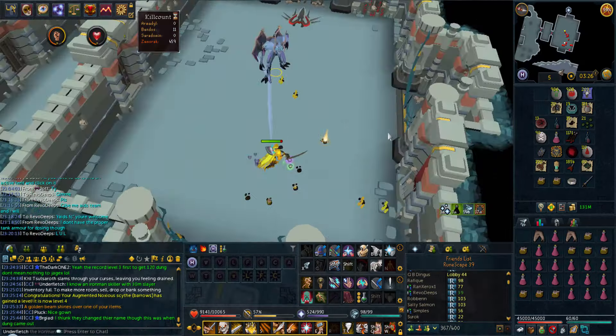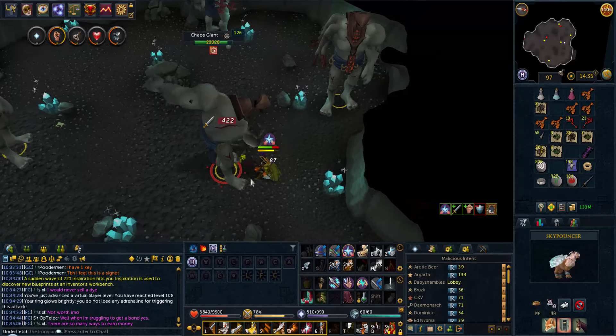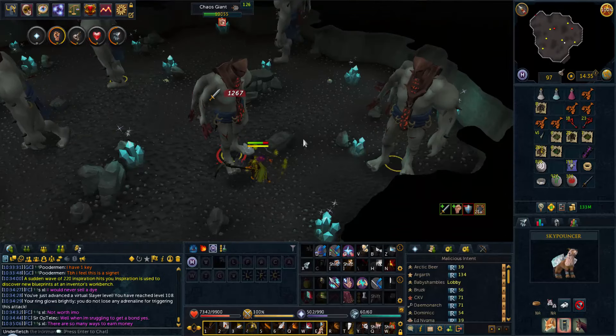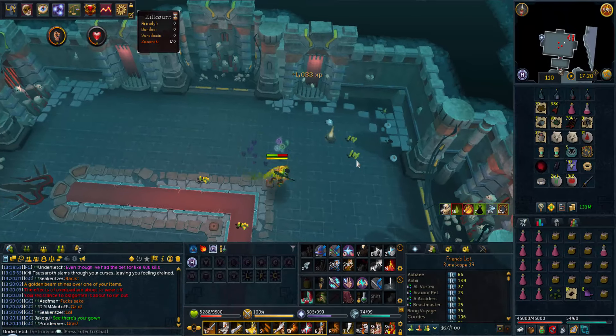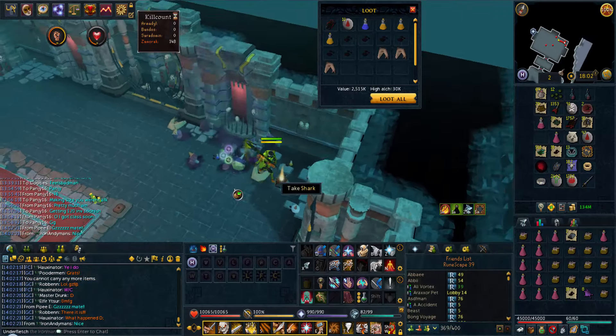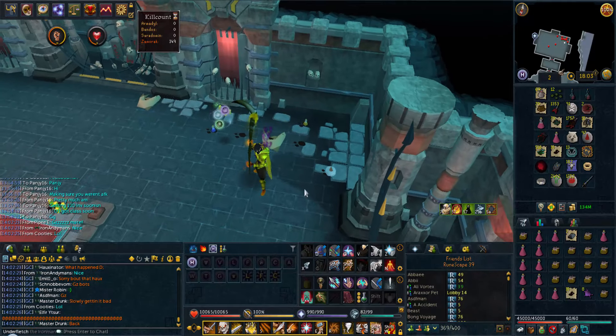I'm really bad with levels, but 108 Slayer here at Chaos Giants. I haven't shown you guys a few of my Slayer tasks because I've been trying to knock out some of this Invention grind. Let me give you an update on my Invention - I have now 1.4 million XP off of 120 Invention, and I have this level 4 Gano Legs, level 10 / level 9 Banner's Chestplate, and my Scythe is level 10. So once I get to about level 9 or 10 on my legs, I should be getting 120 Invention - hopefully after this task or maybe if I get a good task after it.